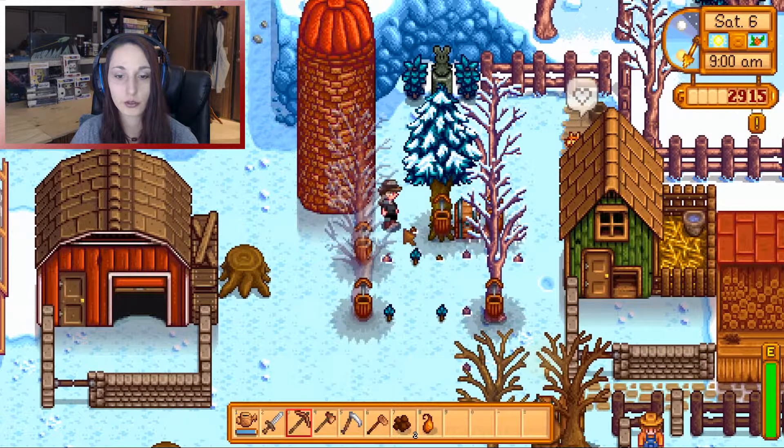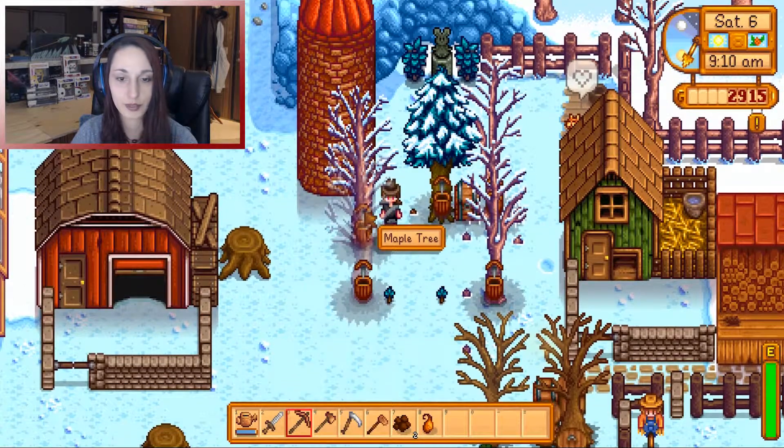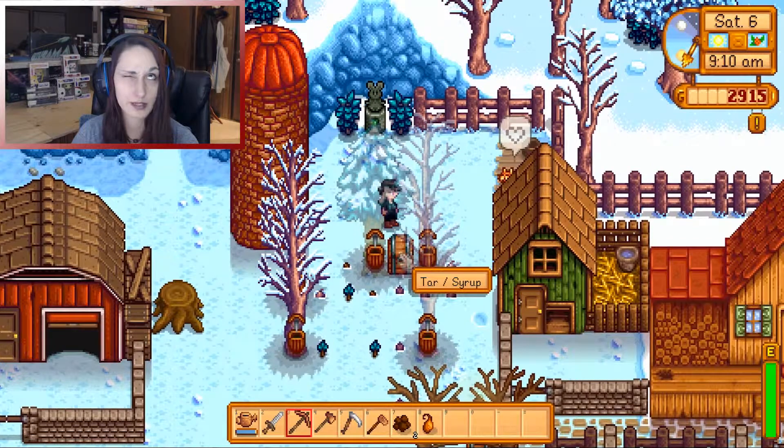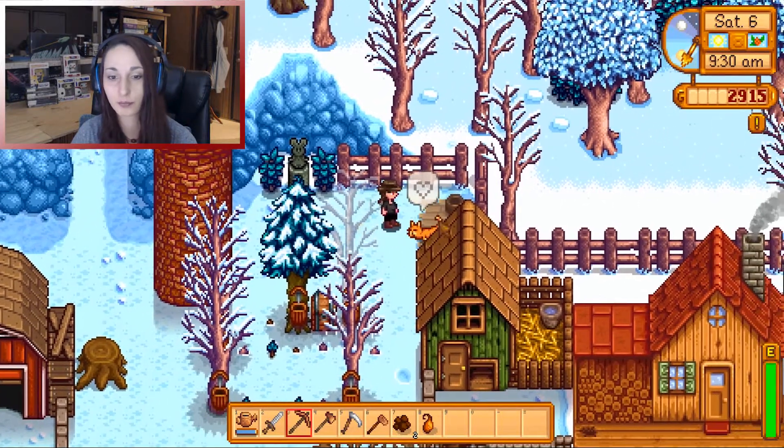Over here you'll see that I have a couple of trees planted, a couple more seeds and saplings going. This is so that way I can add a tapper and get resin — pine resin, pine tar, oak resin, and maple syrup.